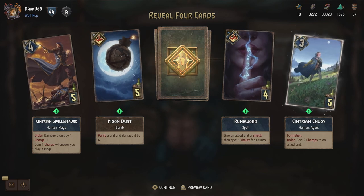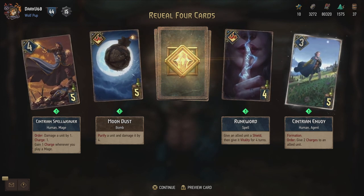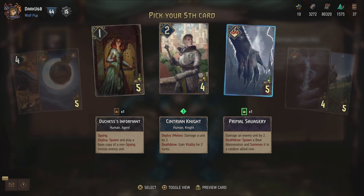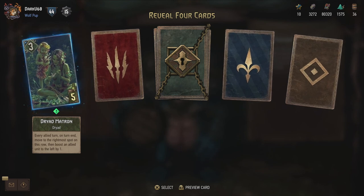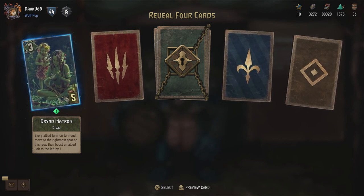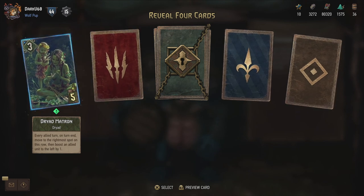And then the Centurion Envoy Formation - give two charges to an allied unit on order. But you can get zeal if you play it on a melee row. That is very powerful - two charges to anything is very powerful for meev decks. And then the Dryad Matron - every allied turn on turn end, move to the rightmost spot on her row and boost an allied unit to the left by one. Also a very low cost engine card for the Squirtle, which is good. Interesting though - they've added a lot of Dryad cards as well, because they've been lacking in Gwent in general.